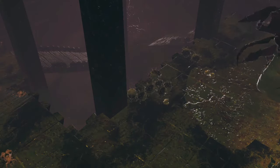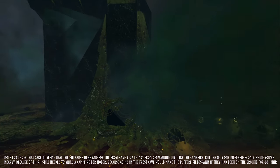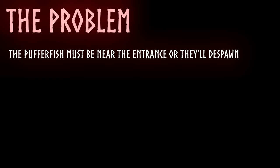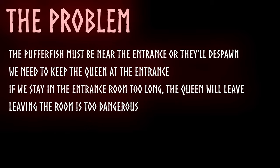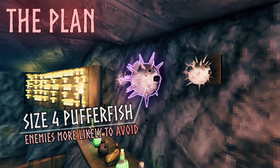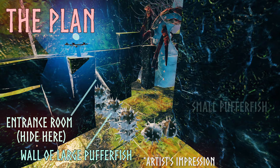Worst of all, the pufferfish upstairs do despawn. This was a much bigger problem than with Moder because I can't get resources to build a campfire in here. Thankfully, the pufferfish that got knocked downstairs were still there — I think it's to do with their proximity to the entrance. So the pufferfish must be near the entrance or they'll despawn, which means we need to keep the Queen at the entrance. But leaving the room to keep her around is also too dangerous. I noticed the AI is better at avoiding larger pufferfish and more likely to take damage from the smaller ones. So the plan was to lure the Queen into the corner while standing near the entrance, then trap her by pushing across a wall of large pufferfish while the small ones poison her.